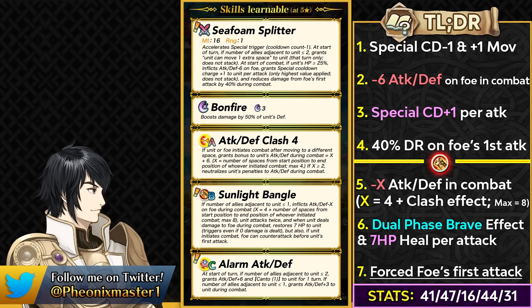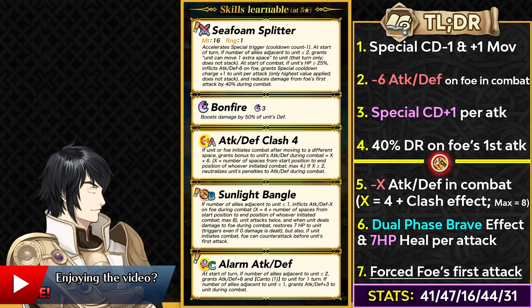He also gets the dual phase brave effect as long as the condition is met, and whenever he deals damage in combat he heals 7 HP, helping with self-sustain. In the player phase, he has forced foe's first attack — we've seen forced desperation on Gotoh and Brave Ike, but never quite something like this, where you force the opponent to attack first even when you're initiating. This helps him trigger Bonfire on his hits. He doesn't have a guaranteed follow-up, but the brave effect is much better since guaranteed follow-ups can be negated by Null Follow-Up enemies. With forced foe's first attack he retaliates with Bonfire for massive damage, and can even trigger Ignis or Galeforce from the special charges his weapon provides.